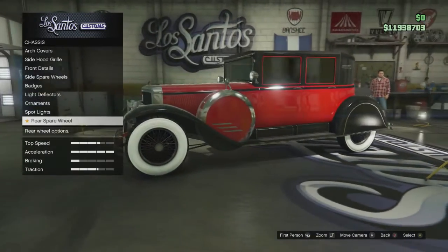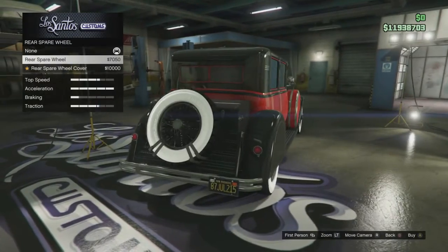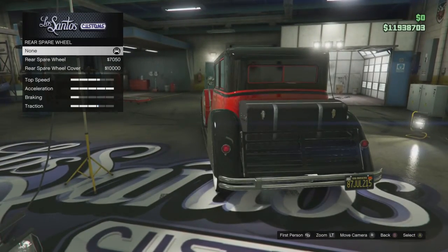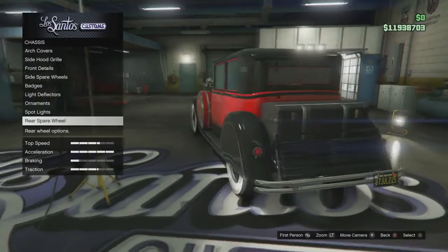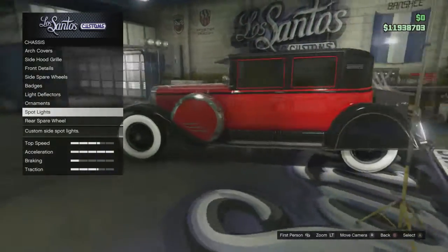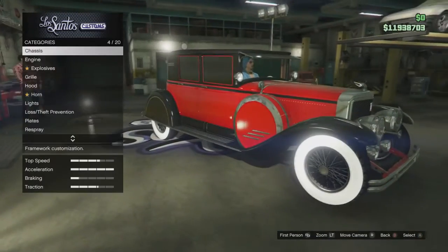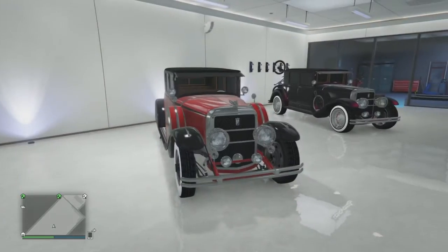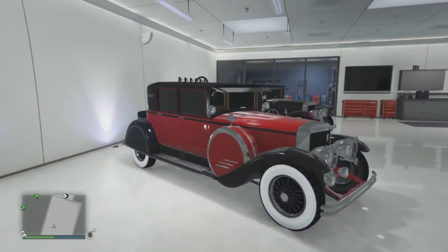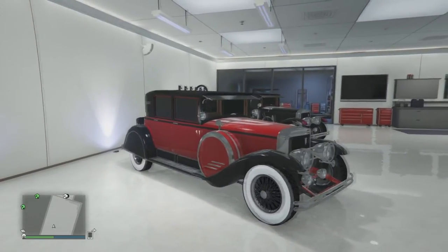For spotlight stands, I'll save my $700 — I'm a cheap guy. The rear spare wheel option — I don't like it honestly. There are already two spare wheels on the Valor and it just doesn't look right to me, but you may like it. There's also primary and secondary color options available for the Valor.